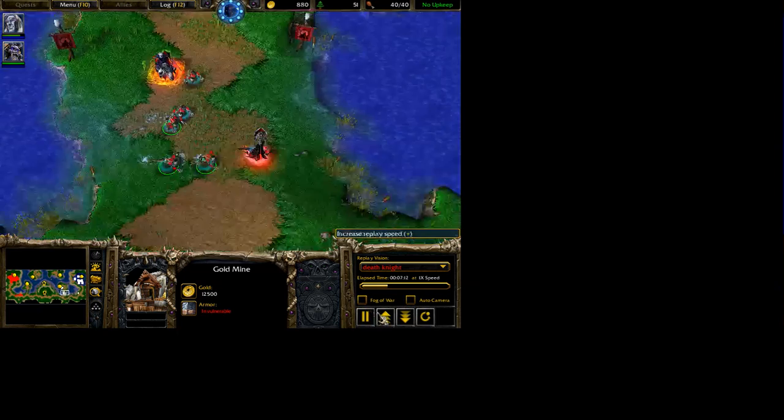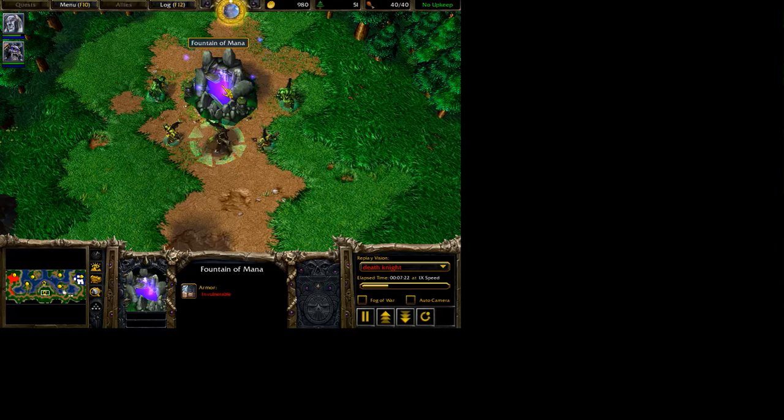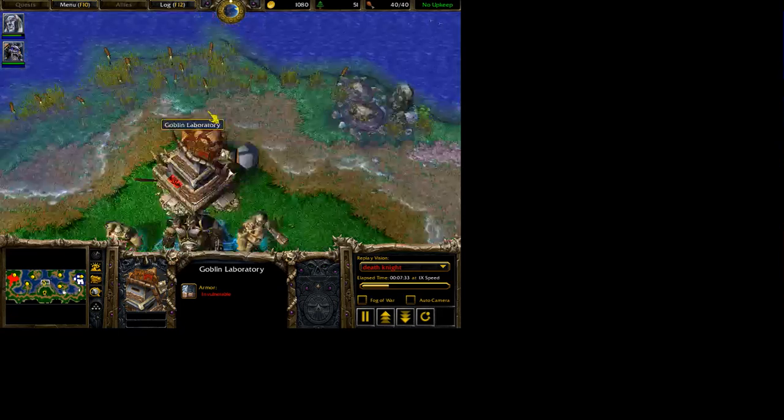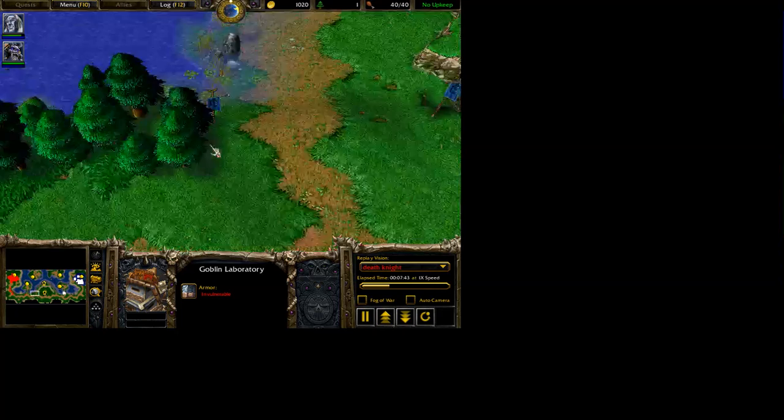Right now I'm just looking around and checking out the neutral elements. Here is a fountain of mana — these are present whenever you require additional resources or additional opponents to play against. The goblin laboratory gives you not only suicide squads but also wood chopping facilities with the help of a wood chopper.